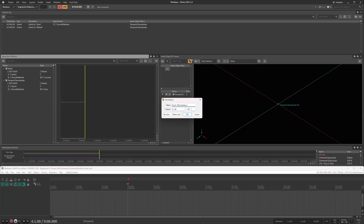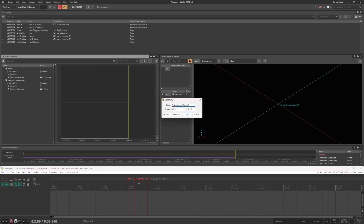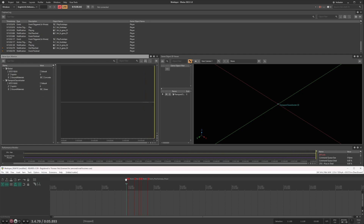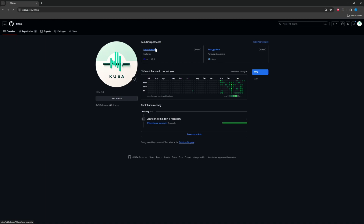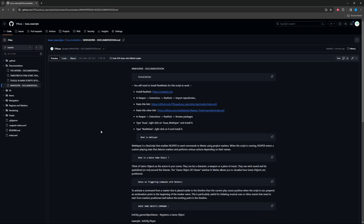You can post an event, set switches or states, set an RTPC, or set the position of a game object. A full list of commands is available in the documentation for this script. I hope you find it useful. Cheers!